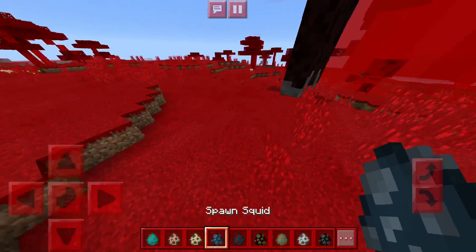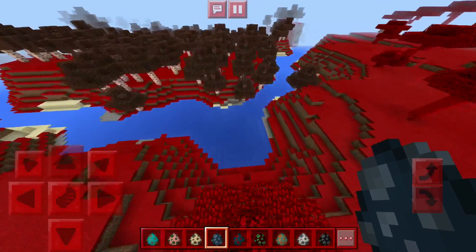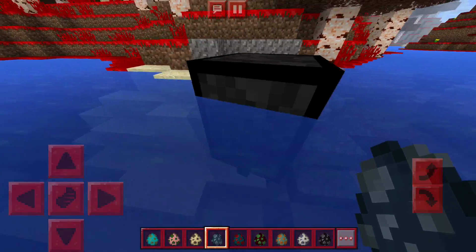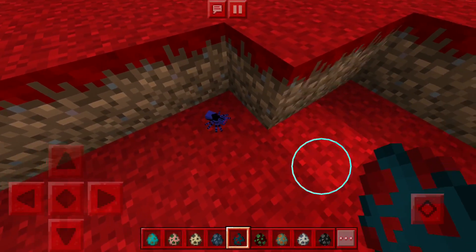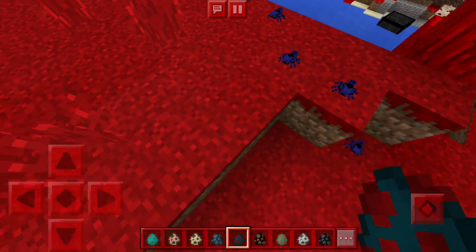Moving on, the squid — let's take a look. It looks like a cyclops squid! All squids have one eye apparently. I'm really liking the look of that guy. Moving on, the cave spider is the smallest little thing ever. I bet this thing is not fun to play with.